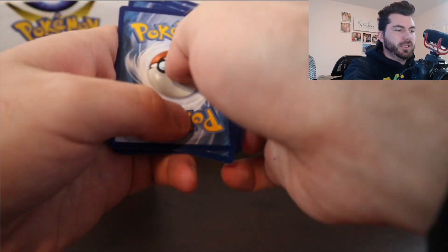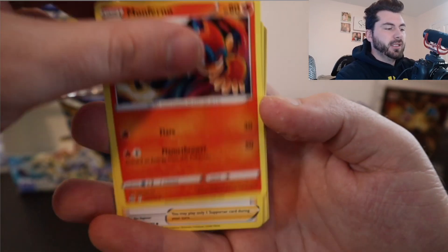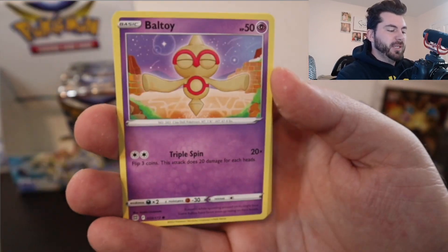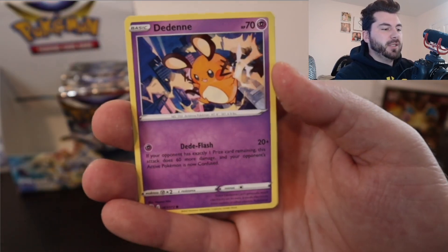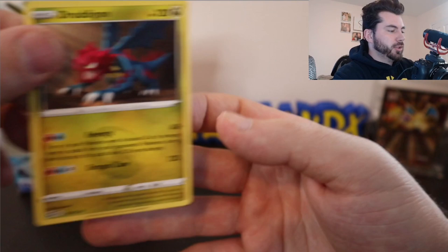Let's go with Leaf Energy. I think they actually put in the Zacian V, which makes for a very cool deck. It's very heavily played online because it's a little bit easy to build. A Drakloak.